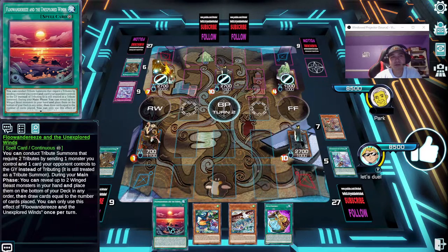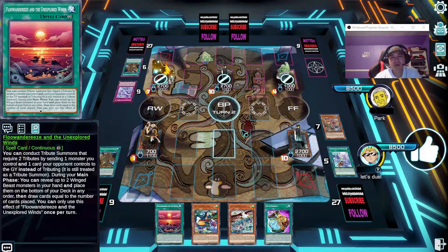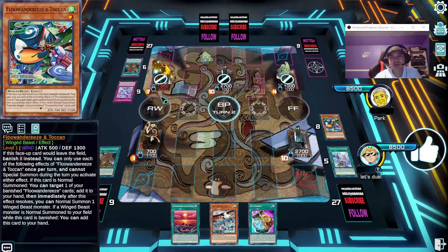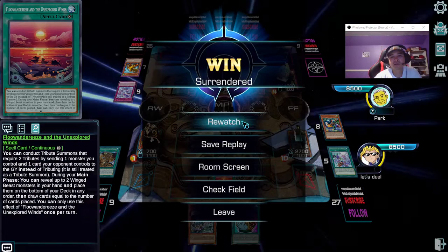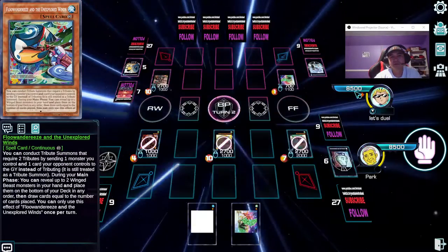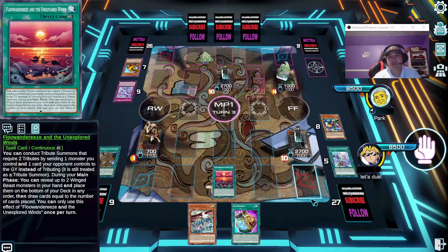I didn't get the Map — I got the Winds. Because he's just going to normal summon, and I could use the Map or this is the Town. Attack, damage calc — banish, cut attack in half. That's a win for me.